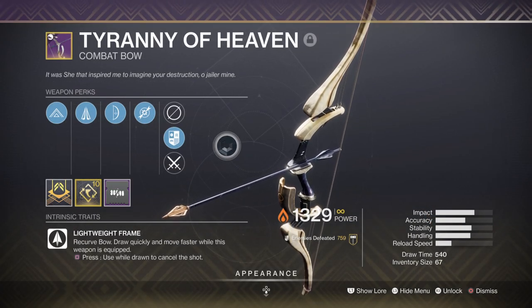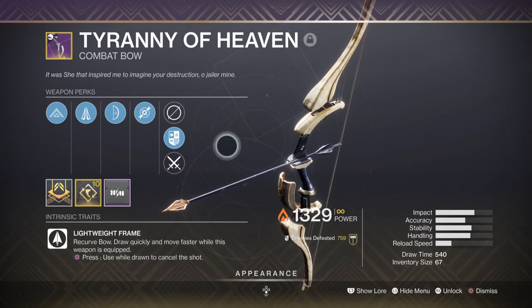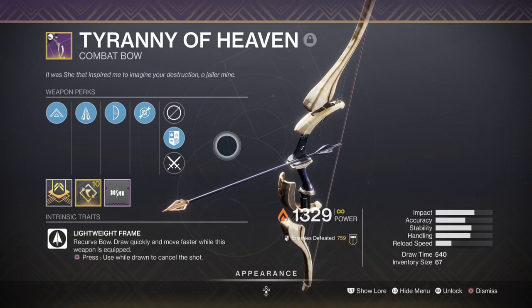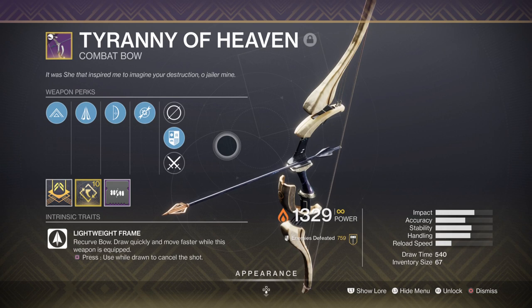For a secondary I have the Tyranny of Heaven bow with Firefly, mainly for taking on the Overload Captains and then slowly marching my way to their death with my Heavy. It's a good weapon to have with the build as the explosion created from it can clear out rooms of combatants in one burst. This can be very effective when you freeze a combatant and then detonate them, as the Whisper of Fissures perk will kick in and cause even more damage to those caught within the blast — so two blasts in one.